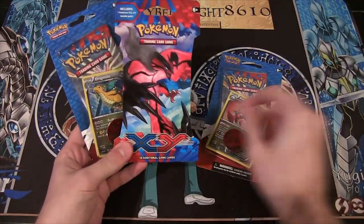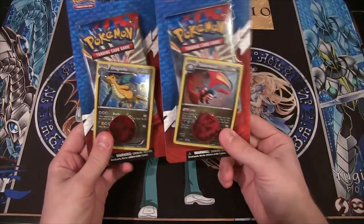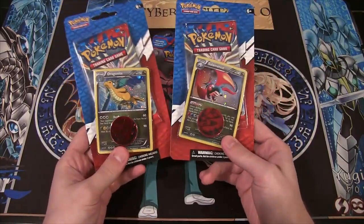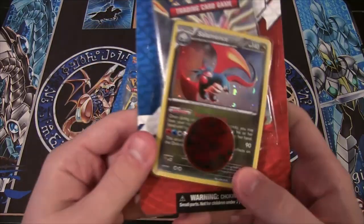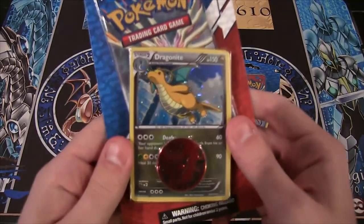These are going to be a little bit different. I got a normal pack, and then I got like these promo packs. They are, of course, still X and Y packs, but you get like a coin. I'm going to show you guys a little better. There's a Zoroark coin, and you get a Salamence card for this one, and also I found a Dragonite one.